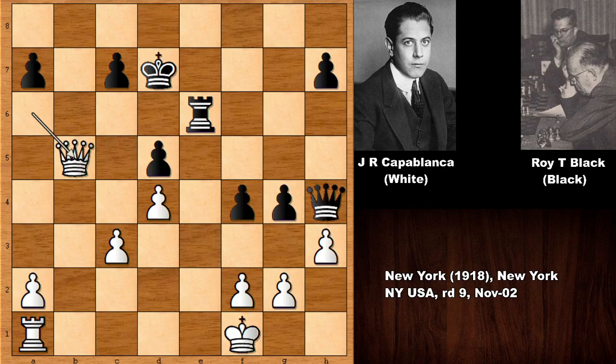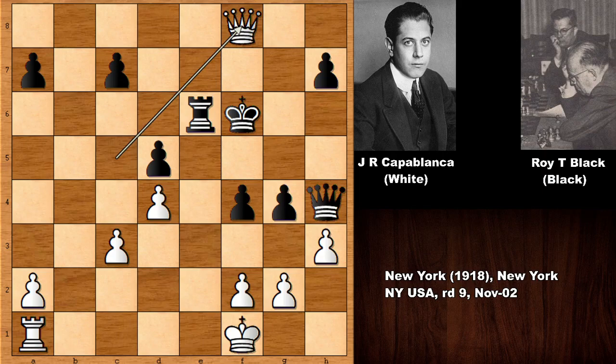King to e7, but this time we have check again, king to f6, and not capturing the pawn. Of course, in this position, if king to d7, then queen takes on d5 with check. So, king to f6, queen to f8 by Capablanca, and black is defending the f-pawn as well.